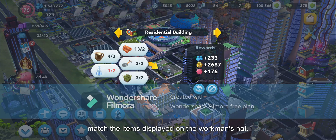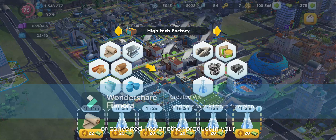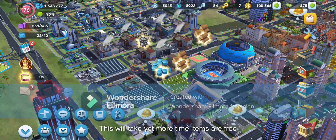In order to build your city you have to match the items displayed on the workman's hat. This indicates that the build is ready for development. The items required are produced in your factories, and those products can be used as they are or converted into another product in your commercial buildings.